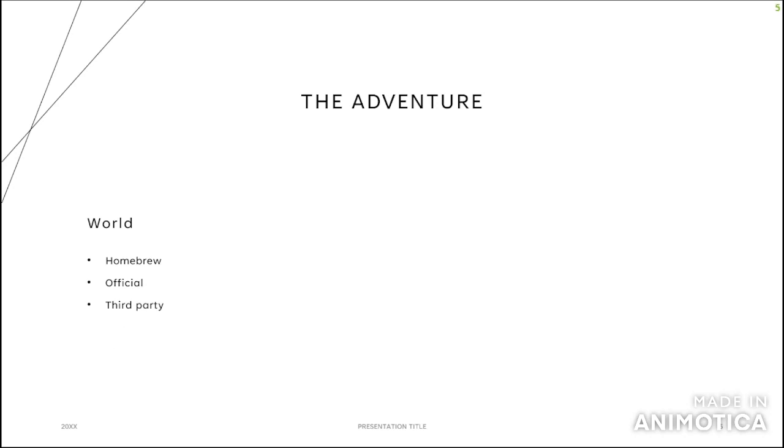Nothing is more disappointing than creating a character that can breathe underwater like a triton, and then the entire campaign is in the woods. One of the most important parts that have to be discussed at a session zero are house and table rules. Changes to the game have to be discussed before they come up at the table.